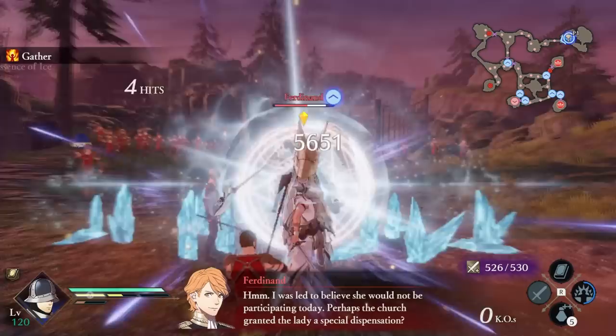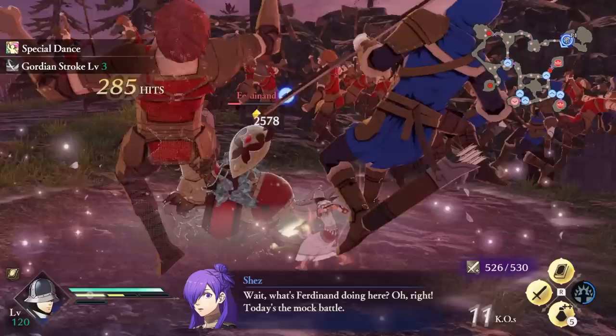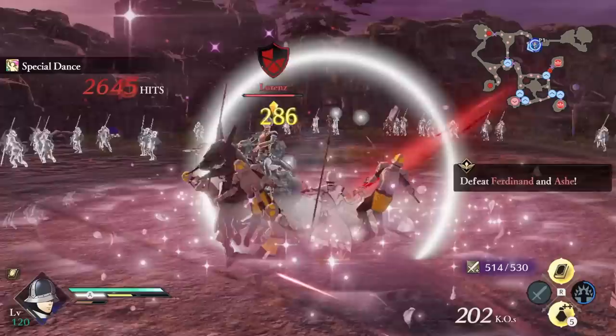What is the most OP build for Gatekeeper in Fire Emblem 3 Hopes? Gatekeeper is not only one of the last characters you unlock, but is also one of the most unique characters in the game. This is due to being the only unit that has access to all the hidden abilities, except for Falcon Knights. This variety makes his build very unique and very strong.